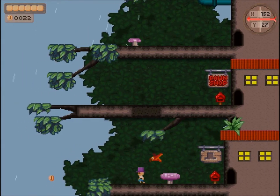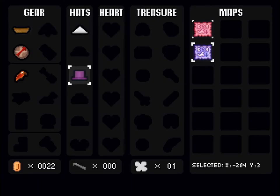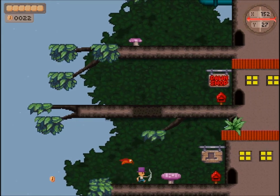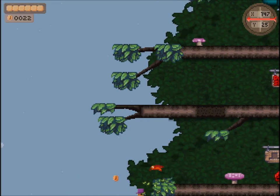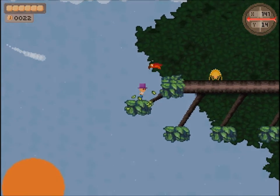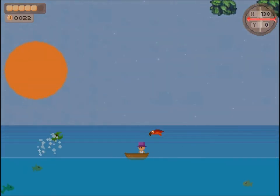Okay then, Mr. Bird Guy. I'm not sure if you've got a name or not. We've got a blue map, or a purple map. We'll select that one, and then head in the direction the compass says, I believe. Or I could just take a look and see that it's an X minus 204 and Y3. So I need to go down to the correct Y plane. And it looks like I want to head this way. So let's head this way!